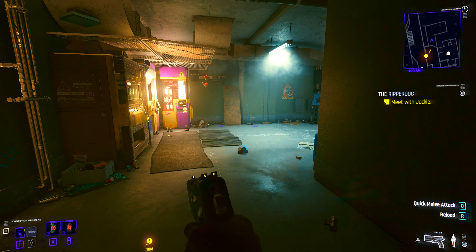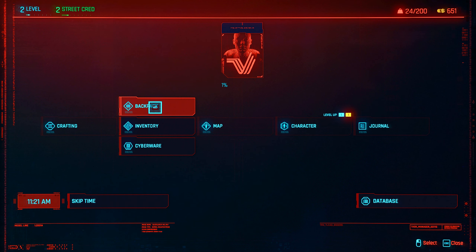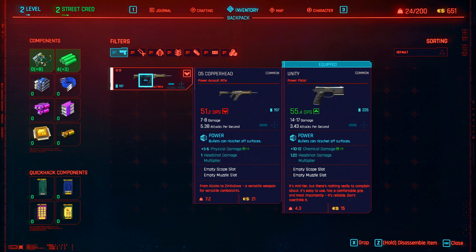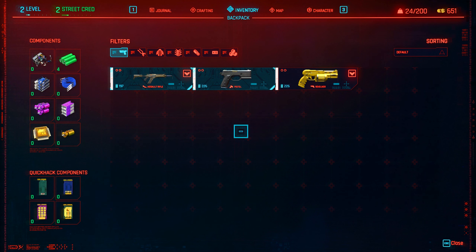So what you're gonna need to do is, if you're on PC, hit the I button. If you're on controller, I believe it's the start button or whatever button is equivalent to the start button for whatever platform you're on. You're gonna go to this menu here, go over to backpack — which is one above inventory — enter that, here are your weapons, and you'll click whatever weapon it is and assign it to a weapon slot. So my AR will go in slot 2, and this yellow revolver will go in slot 3.